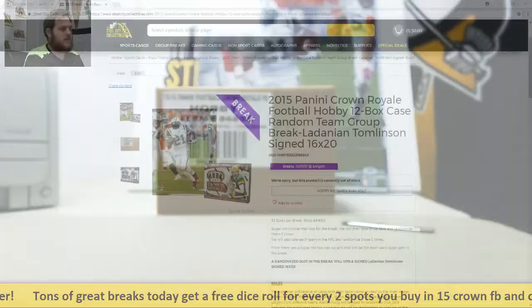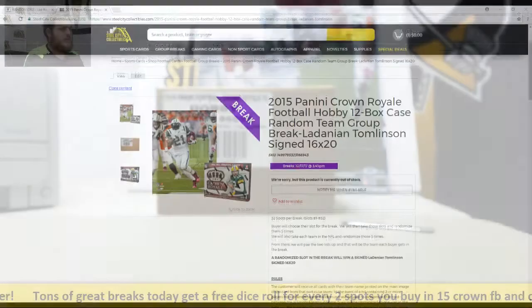Alright guys, welcome back to the Steel City Break, and we're about to do our 2015 Panini Crown Royale football hobby, 12-box case, random team group break, giving away a signed LaDainian Tomlinson 16x20.